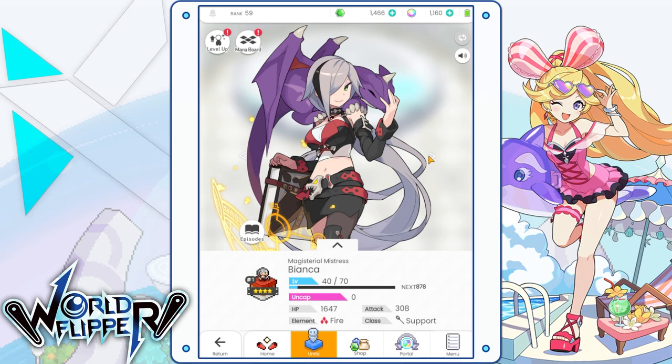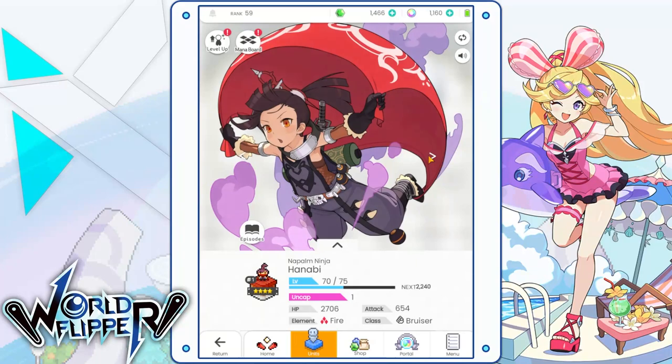For a support character like Bianca, her power flip activates the float mechanic, the pierce mechanic, and gives an attack bonus up for all your characters. If you have a support character as your main leader, your characters are going to fly all over the field one after the other, doing increased damage and flying through enemies rather than hitting them. That's what support-based characters do.